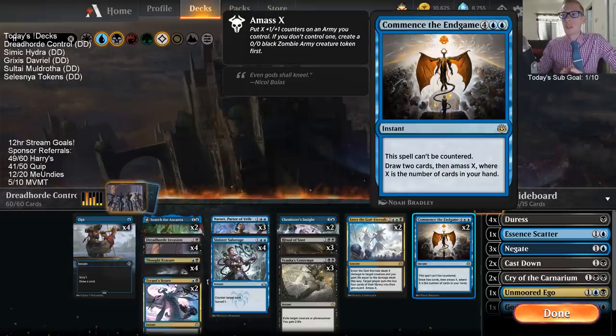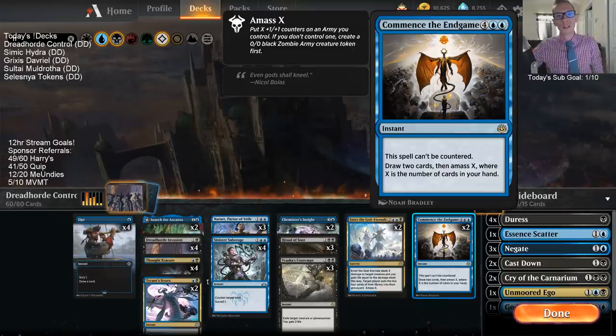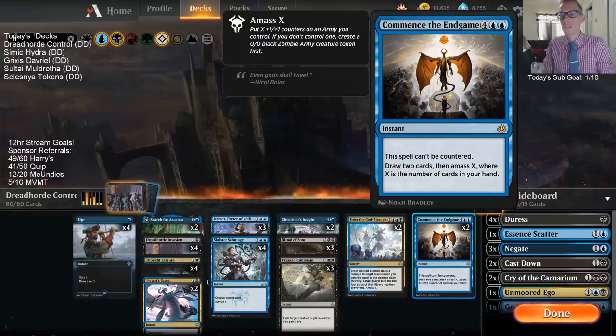We also have Commence the Endgame - this is not just amass two. When some people were reading this card at first they were saying: six mana, can't be countered, draw two, amass two - that's just not that great. But it's not just that. It's amass however many cards you have in your hand. So if we have five or six cards in hand, we can make a five-five or a six-six.